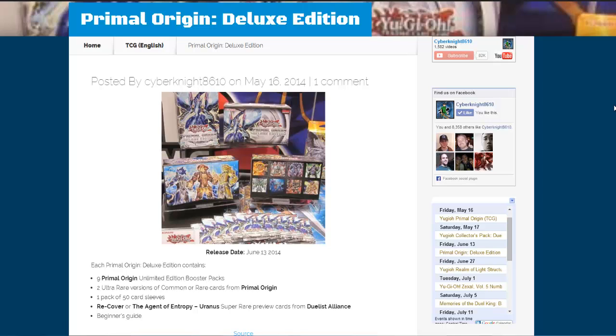What's up everyone, it's Cybernike 8610, and today we have some new gear news for you guys. Over Primal Origin Deluxe Edition, it looks like the two promos that are kind of like preview promos from Duelist Alliance have been revealed. These are the ones we're going to be getting — you can get either Recover or the Agent of Entropy Uranus.